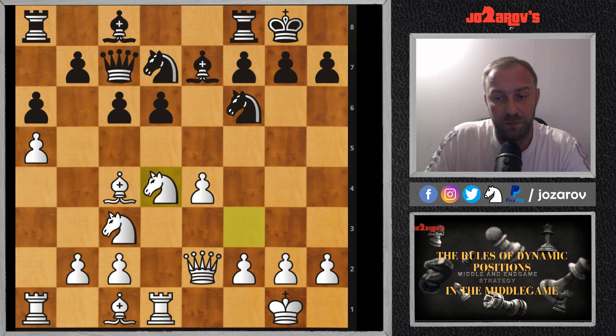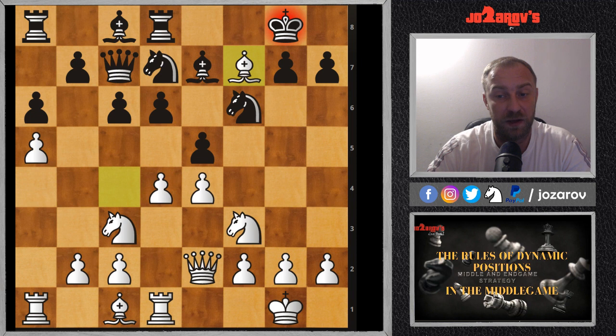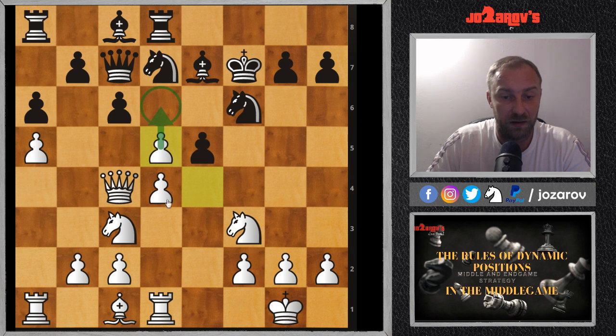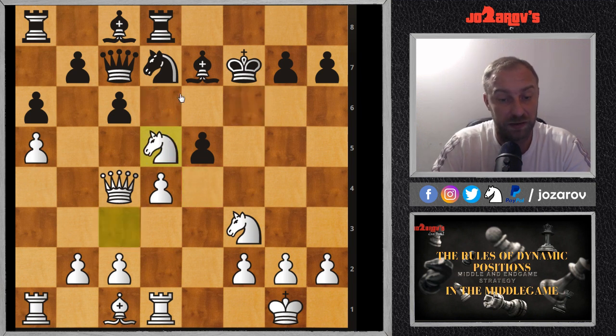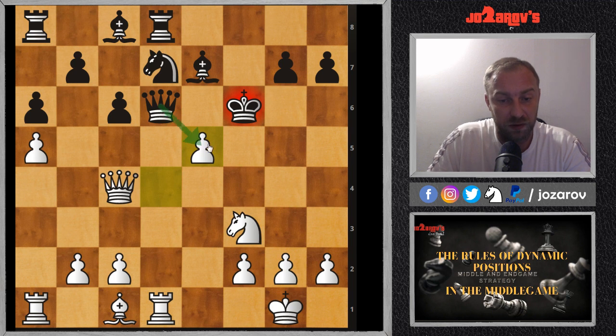My opponent played rook on d8 and made a mistake. You can see how dangerous dynamic positions can get — here I have a very nice sacrifice, bishop on f7. Queen takes on f7, and simply queen on c4. My opponent tried to close the position, but after knight takes on d5 I have a very nice pin by the queen against Black's queen. That's why queen on d6 was played, and now I played knight on f6 creating a discovered attack. My opponent took, and now I have a very nice check — you have to take, and in this position my opponent resigned because he would lose the queen eventually.